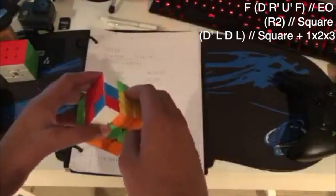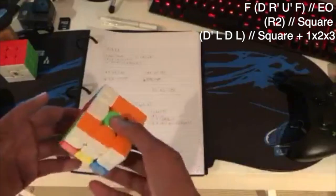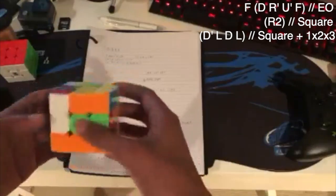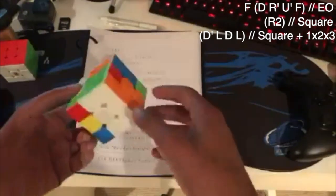Here we are on inverse, and my bad edges are here, here, here, and here. So I did a D to get these two here, and R', U', F to solve EO. And that is a five-move EO.